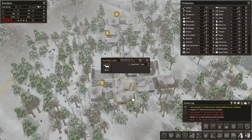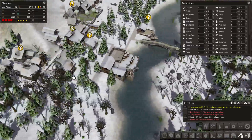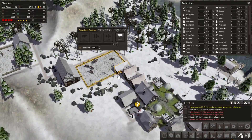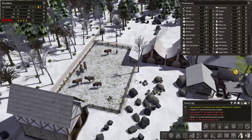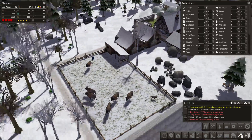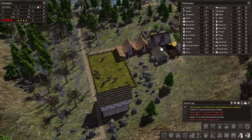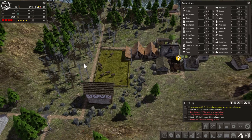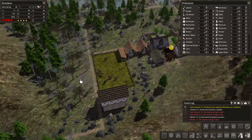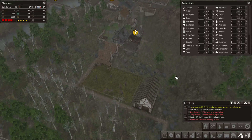We have two gatherers and one hunter, and we've got the herdsman. Well, we don't have a butcher. There's a lot of venison here but not a lot of bison meat, so it doesn't seem like any of these got butchered yet. It seems like they dump everything into the nearest storage area, which is kind of unfortunate.